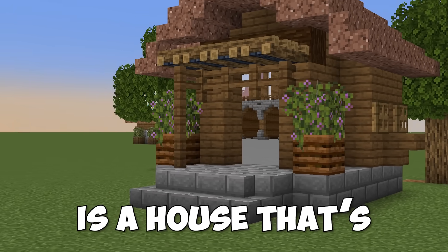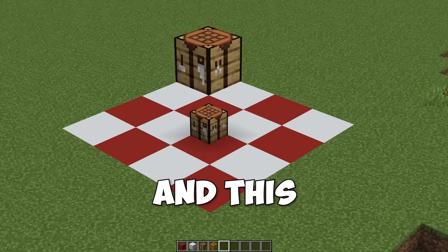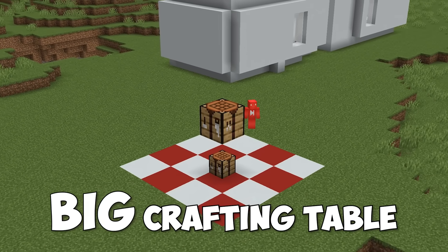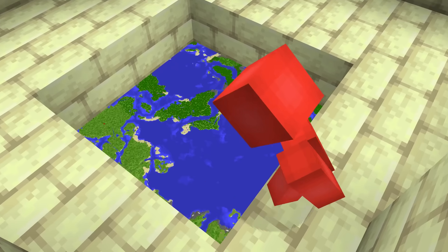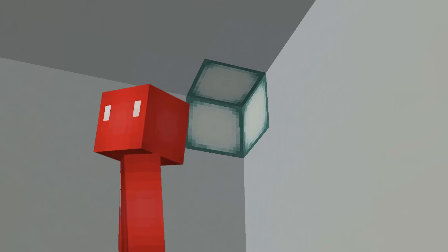This is a functional mirror, and this is a house that's bigger on the inside. And this, well, that's just a big crafting table, obviously. Today, we're gonna be looking at the craziest illusions that are possible in Minecraft. As the video goes on, we'll start off with simple brain twisters and build up to the real mind-bending stuff at the end.